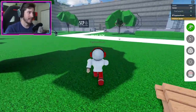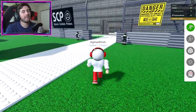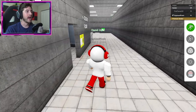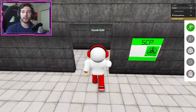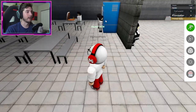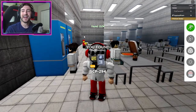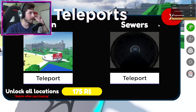Next up is SCP-294. Go back into the SCP facility — I'm going to reset because it can feel like a maze at first. Once you're back inside, go left, then forward towards the green poster, then go right and then left. Inside this cafeteria, go to the right by the vending machines — there is a coffee maker. Bump into it and there we go.